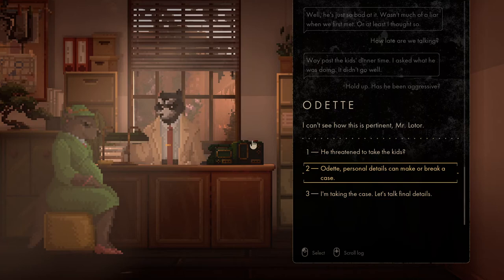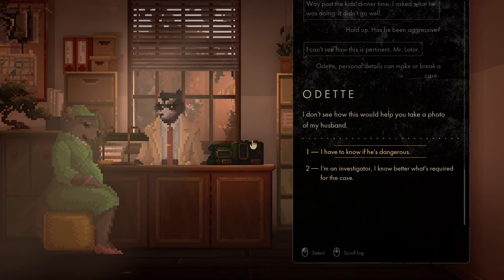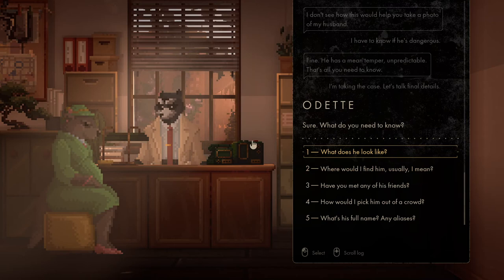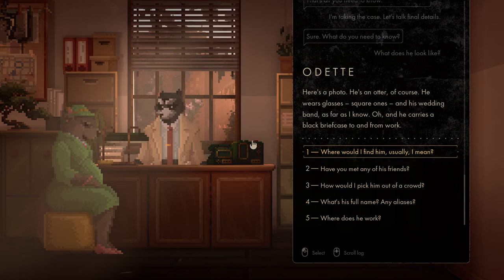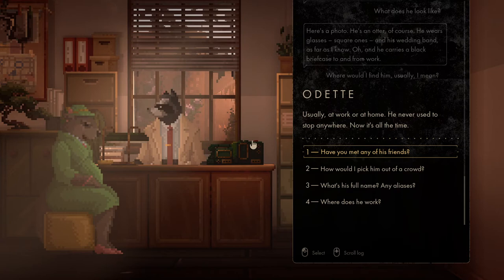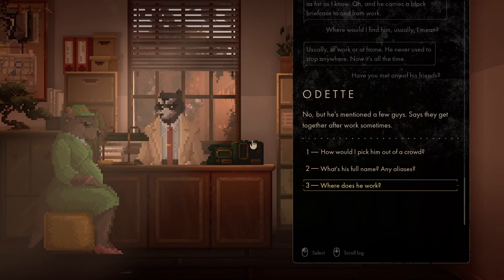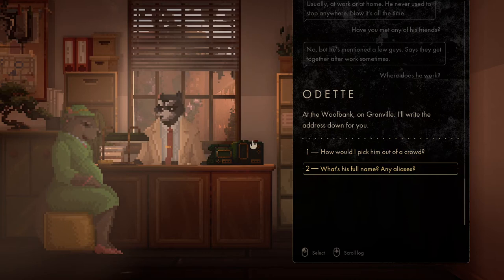'I can't see how this is pertinent, Mr. Lotor.' Personal details can make or break a case. 'I guess I have to know if he's dangerous.' 'Fine. He has a mean temper. Unpredictable — that's all you need to know.' Okay, I'm taking the case. Let's look at the final details. 'Sure, what do you need to know?' What does he look like? 'Here's a photo. He's an otter, of course. He wears glasses — square ones — and his wedding band as far as I know. And he carries a black briefcase to and from work.' Where would I find him usually? 'Usually at work or at home — he never used to stop anywhere, now it's all the time.' Have you met any of his friends? 'No, but he mentioned a few guys. Says they get together after work sometimes.' Where does he work? 'At the Woof Bank on Granville — I'll write the address down for you.'